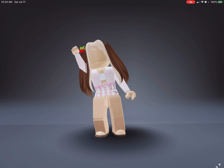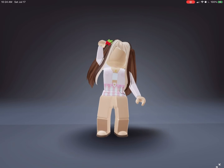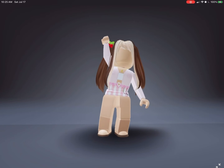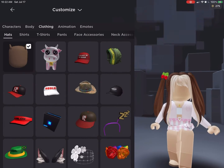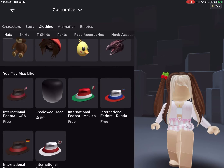Hey everyone, today I'm going to be showing you how to get no face with only a hundred Robux. Let's get into it. What you first want to do is go to Clothing and Hats, then you want to go to Shop for More.